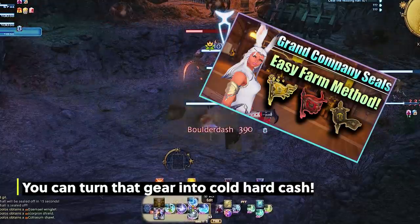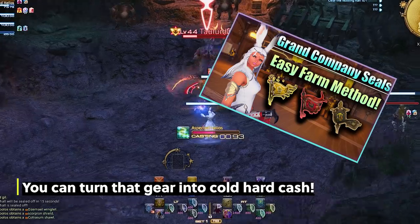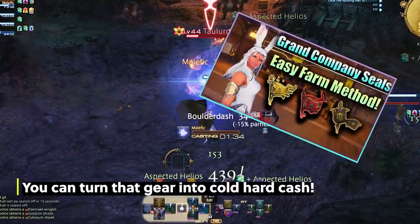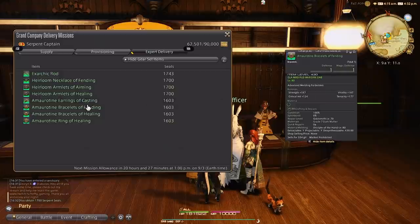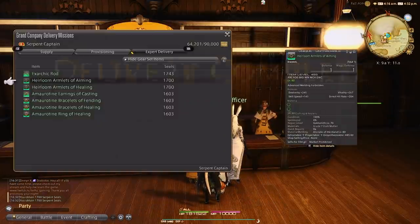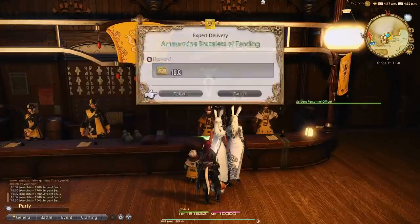This is why we have the Grand Company, which you unlock with the main story quest. When you level your Grand Company and squadrons, you can unlock Expert Deliveries — I have a video linked here. That allows you to turn in dungeon gear for Grand Company seals, which you can then turn in for Ventures, Cordials, Glamour Prisms, and more. That other video explains it — and that's what you do with dungeon gear.